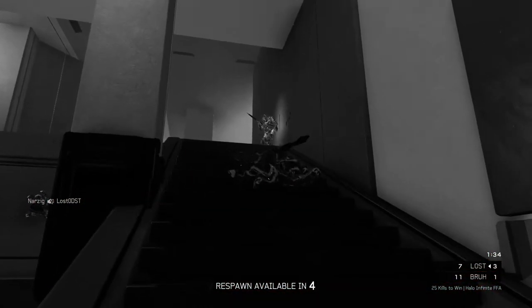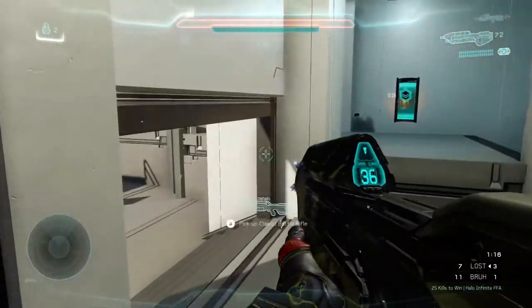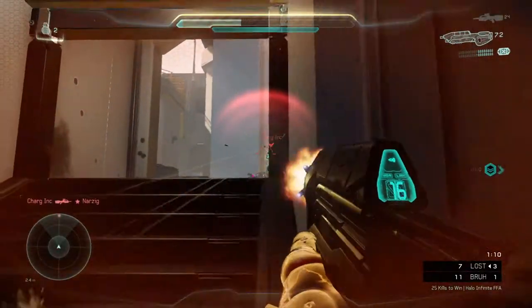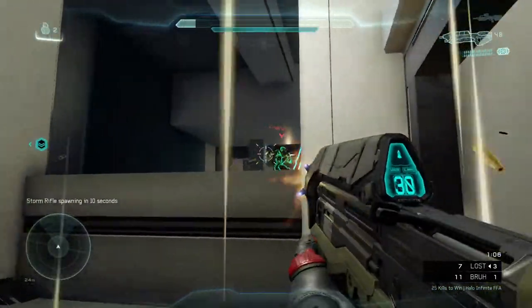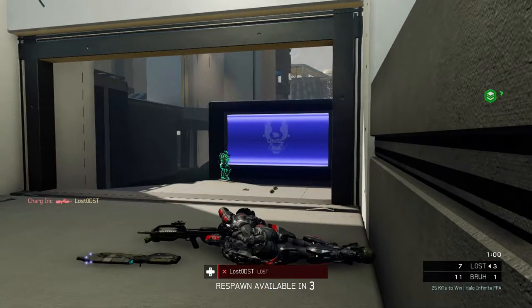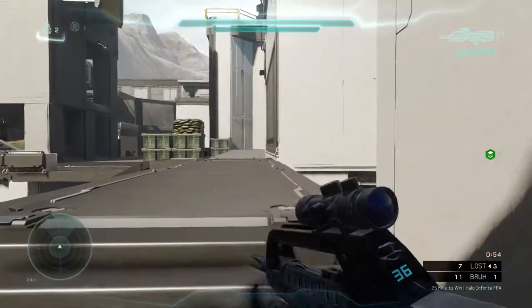They've got a bunch of assault rifles on this map with the stabilization jets for some reason - I'm not exactly sure why. Maybe it's because Infinite... I don't think they had stabilization jets in Infinite, right? So I'm not sure why the creator added assault rifles with the stabilization jets - not too sure about that.